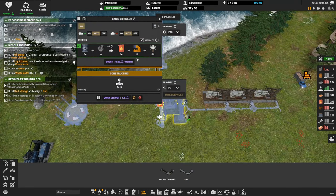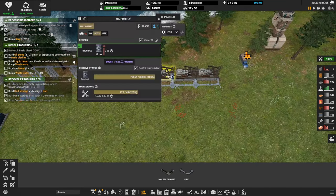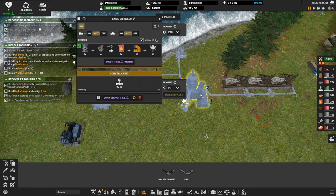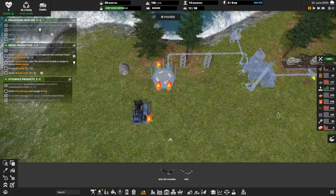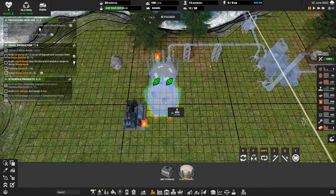This waste dump outputs 12 per minute. This distiller will take up to 60 per minute. We've got three oil rigs doing 18 each — that's 54. This distiller takes 54 oil. We've got our exhaust handled and we've got storage for diesel. Let's go.